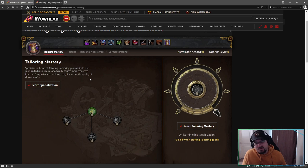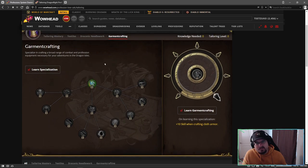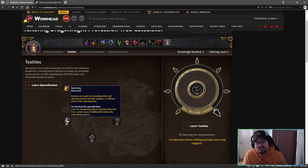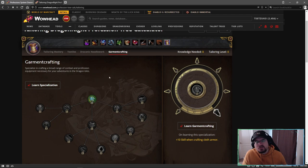With tailoring you could have a couple of tailors - one that goes out and collects materials via Tailor Mastery and Cloth Collection, and another focused on Garment Crafting for actually making cloth garments. One of these trees also improves your cooldowns for crafting special types of cloth, so you could have a character focused on reducing that cooldown as much as possible while another focuses on cloth collection as a drop.